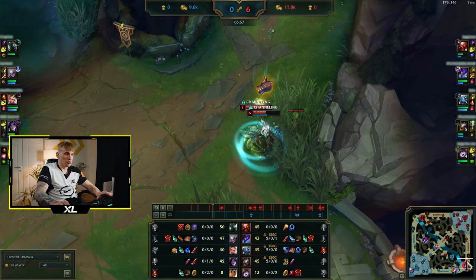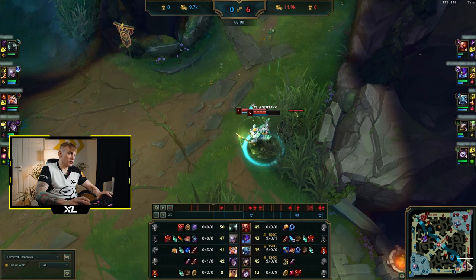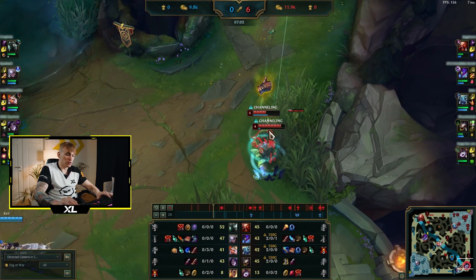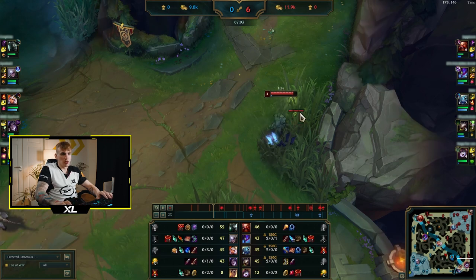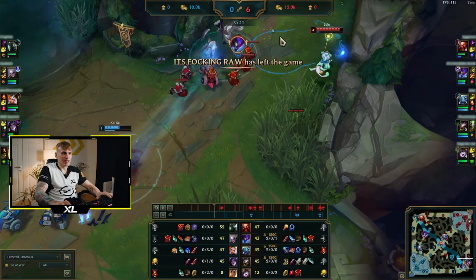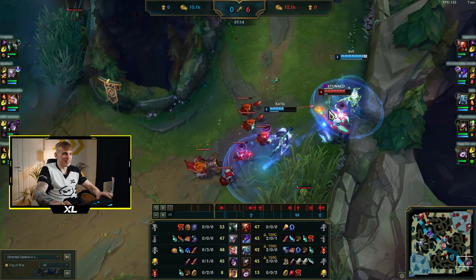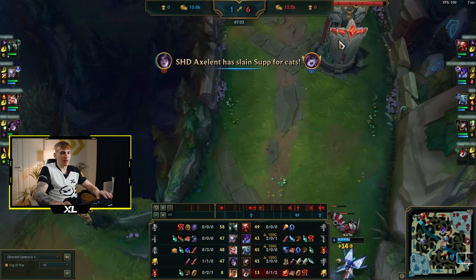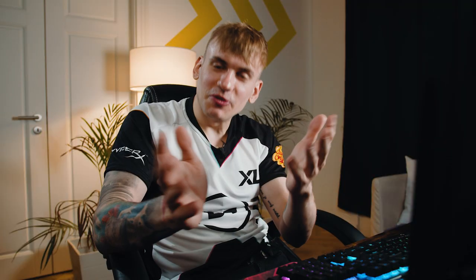Here's one point I did really well and one really badly. Kog'Maw is recalling — I tank Kai'Sa's W so my ADC can recall safely, which is what you should do. But then I get greedy and don't go under my turret when I should have. They knew I was recalling and it was a huge mistake by me. Even pro players make mistakes — don't worry.